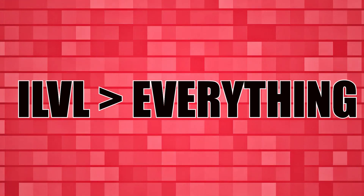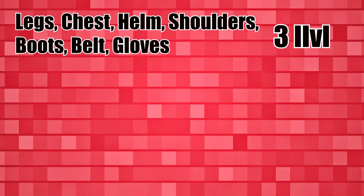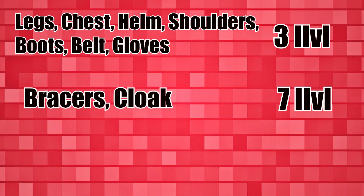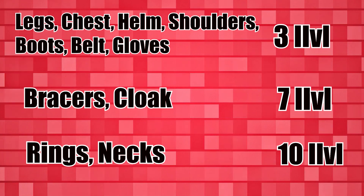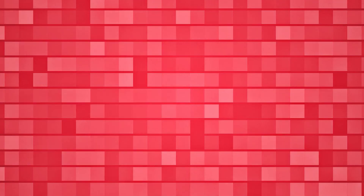Stats for tanks are always a funny thing, since tanks scale so much from stamina, primary stat, and armor that item level is almost always going to be better than prioritizing a certain stat, at least for defensiveness. Generally, you should only compare stats when items fall into a certain item level bracket. This is essentially 3 item levels for legs, chest, helm, gloves, shoulders, boots, and belt; 7 item levels for bracers and cloaks; and 10 item levels for neck and rings. If items are within that bracket, then compare secondaries.